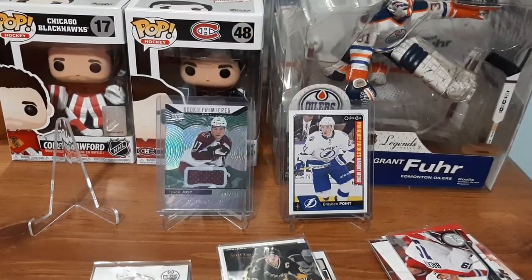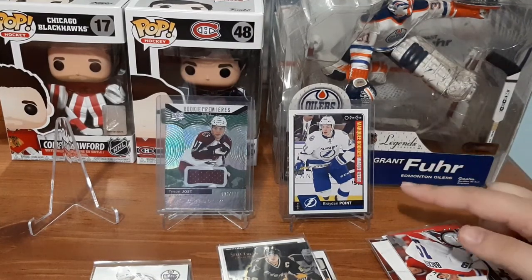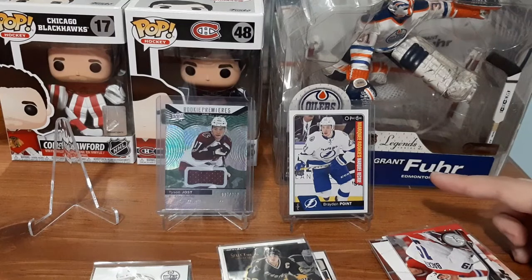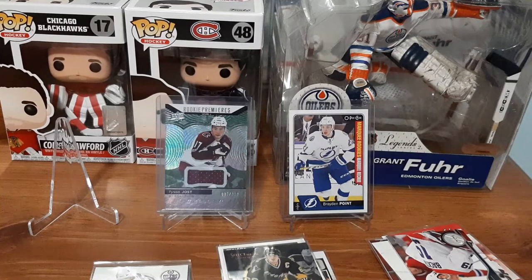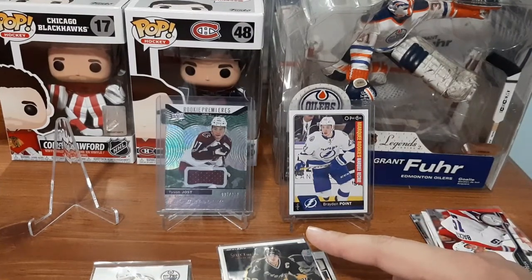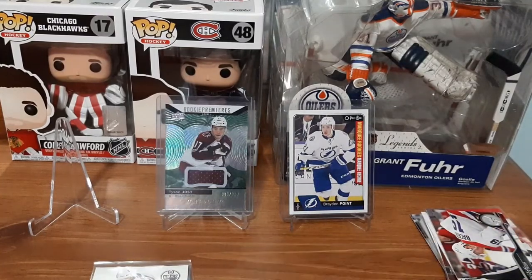At least I remembered to bring the stands out this time. There are only two cards worth putting on the stands: we have the Brayden Point Marquee Rookie, which is pretty cool — I don't have many of his cards to be honest. And then we have the Tyson Jost Rookie Premieres jersey card, numbered five out of 399. Each of these packs was only two dollars, so with shipping all of this in total cost eleven dollars. Not only did I get a jersey card, a numbered jersey card, and a Brayden Point rookie, we also got another numbered card and four Mario Lemieux cards.